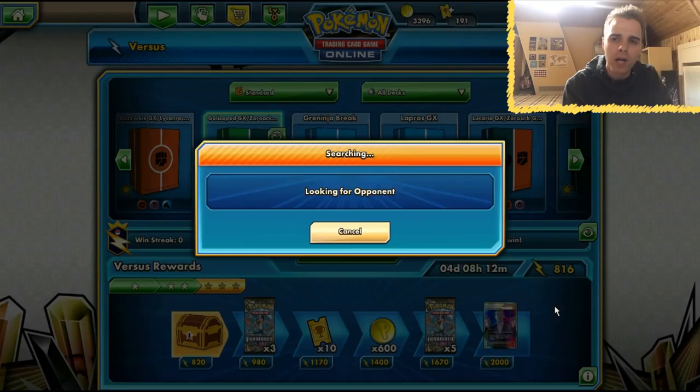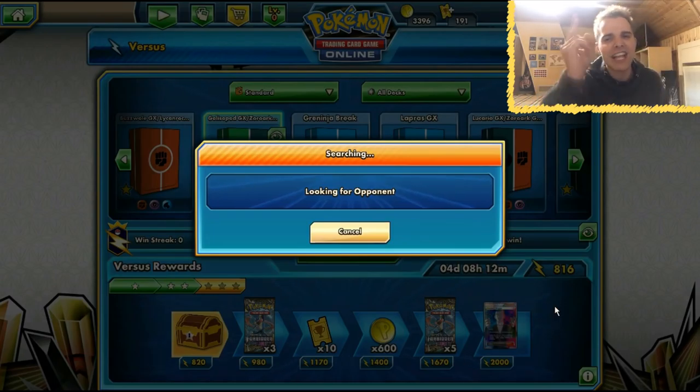We have two copies of Mew. If we're facing Buzzwole, we'll get out that Mew, copy Righteous Edge, and smack them in the discard. That's what we're going to do.